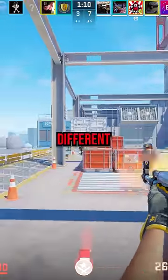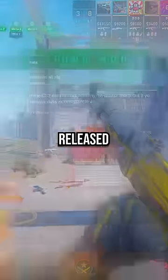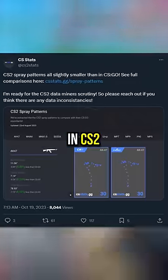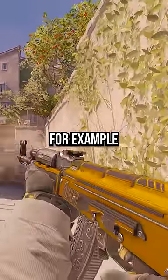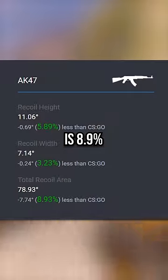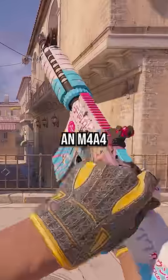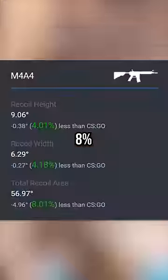If you feel like sprays in CS2 are different, you're not wrong, because CSStats released data last week showing how weapon sprays are actually smaller in CS2. The total recoil area for the AK, for example, is 8.9% less than in CSGO. If you're an M4A1-S user, that spray is about 8.5% smaller, and if you're an M4A4 user, that spray is about 8% smaller.